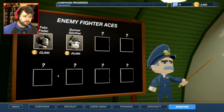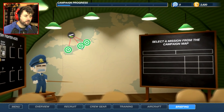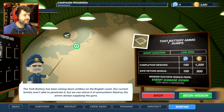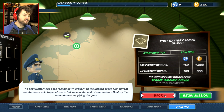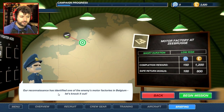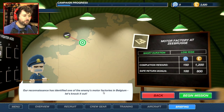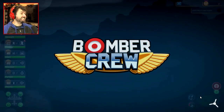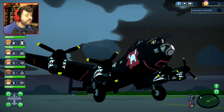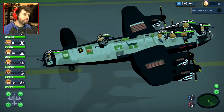Is this going to be legit now? Are we in World War II? Are we going to take on Germany? Enemy fighter aces — those are the aces I definitely need to take out. I want to go to Normandy. Search and rescue — no, I don't want to search, I want to attack. Battery ammo dumps — enemy damage. Destroying something of the enemy. What's this one? Motor factory — oh, we should take out a factory. Our reconnaissance has identified one of the enemy's motor factories in Belgium — let's knock it out. Yes! This is going to be my real first mission against the enemy. No more training bullshit — this is an important mission, guys.